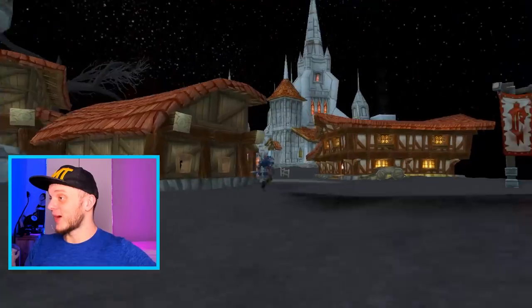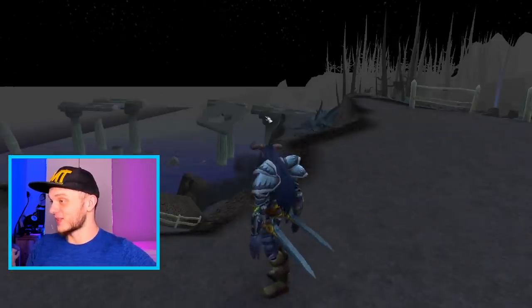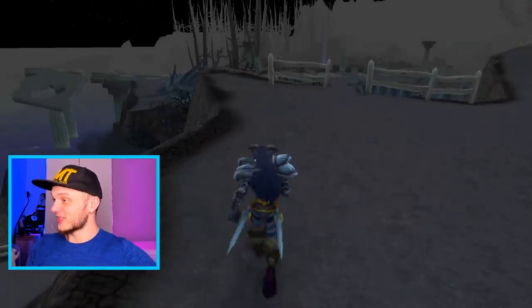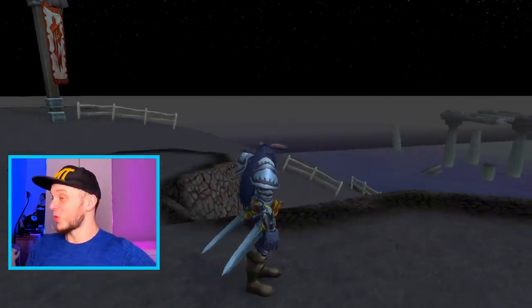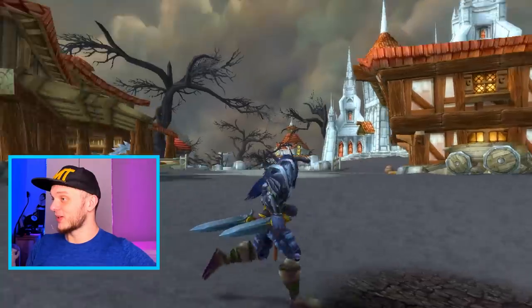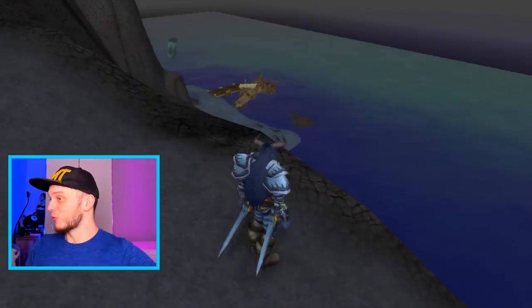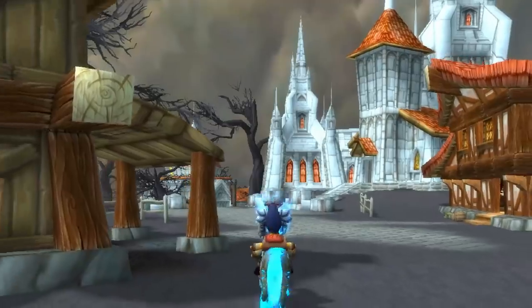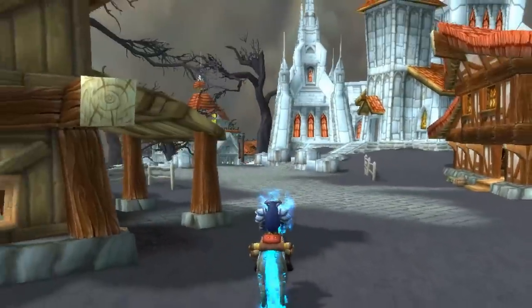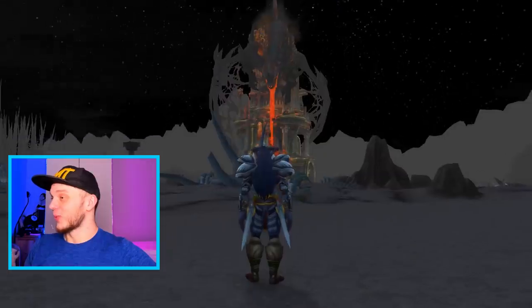For some reason my skybox has just turned into pitch black, like I'm in space. I'm not sure what just happened, but there's a trigger point here — even at night World of Warcraft is never this dark. Lights on, lights off — there's a clear trigger point. This looks even cooler when it's pitch black.